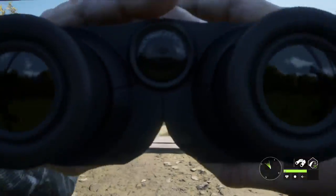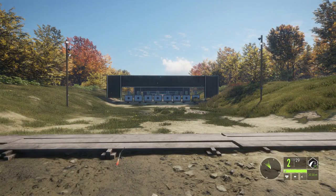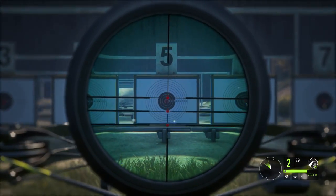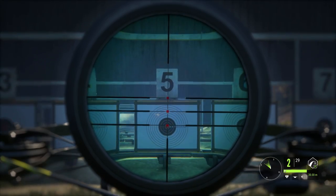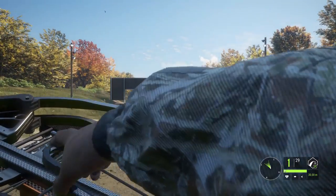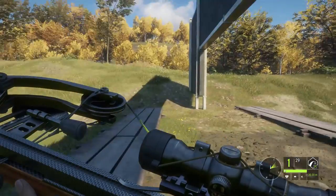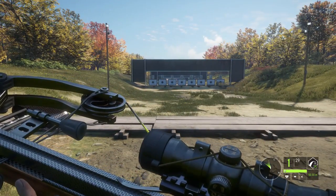Let's push it back to 50. Let's keep checking to make sure we know our crossbow before we head out and hunt. So we zeroed 30, 40, now we're at the 50 mark. Bingo bango, that is a dead animal — that's a heart shot all day long. So if you hit it anywhere in that red area, that is going to be a dead animal. So with our last zeroing, we're actually going to be at 50.